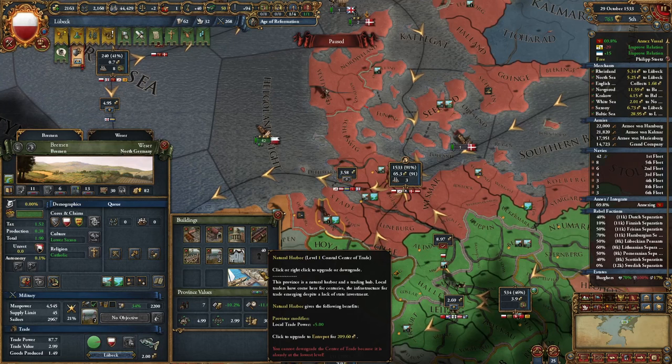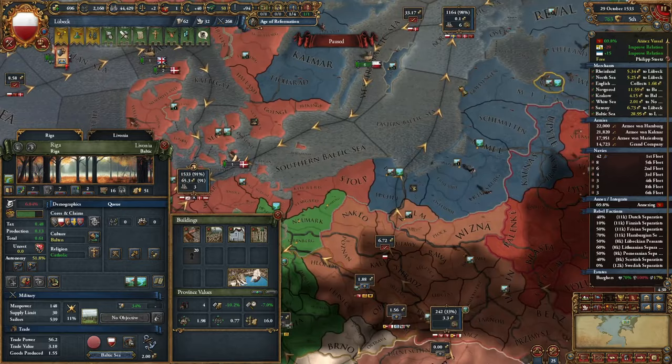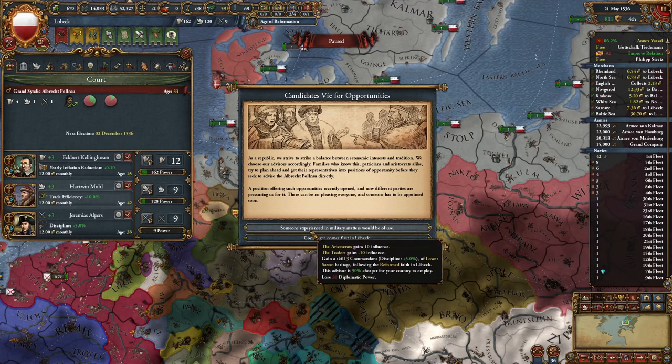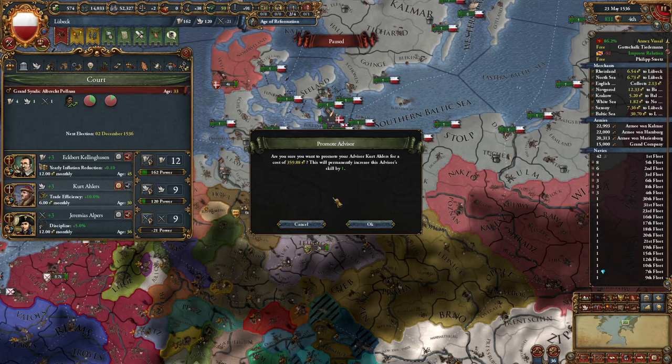Almost all of Scandinavia is ours — just a few Danish and Swedish provinces remain. Now let's upgrade our centers of trade where we can — even Riga is only level one. Level 11 military technology — now we're back on track. A 50% off advisor event — let's go with the trade efficiency one and get him right away, upgrading him to level 4 for only 10 ducats. Plus one stability — beautiful.